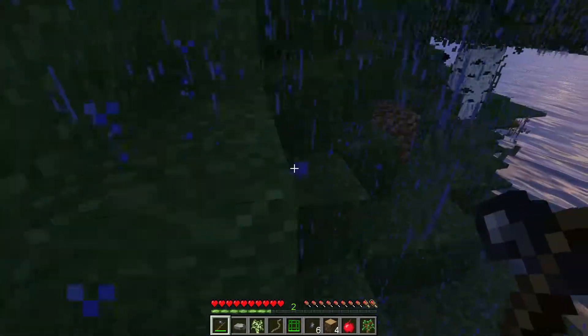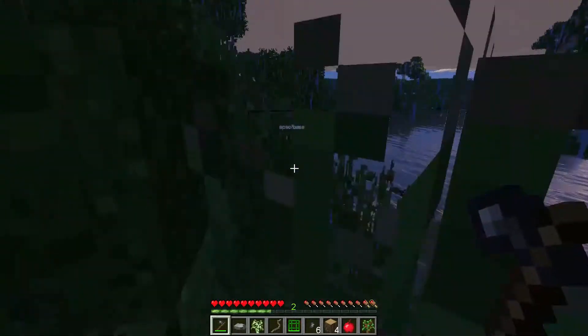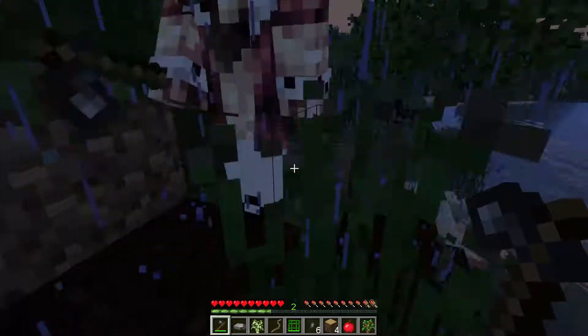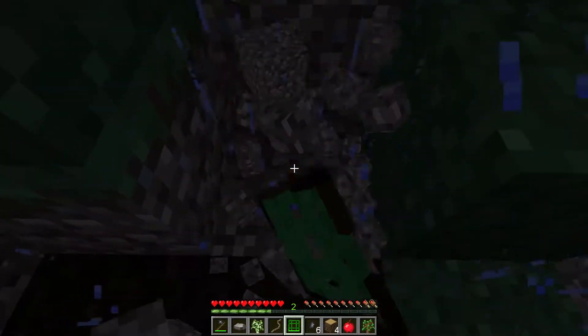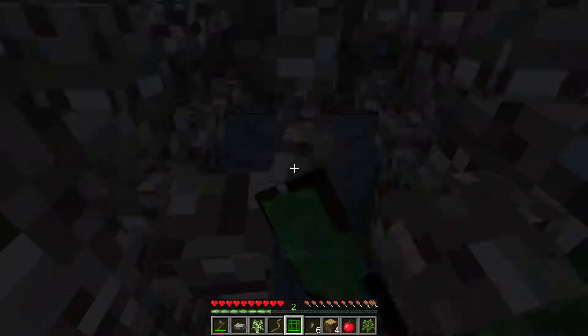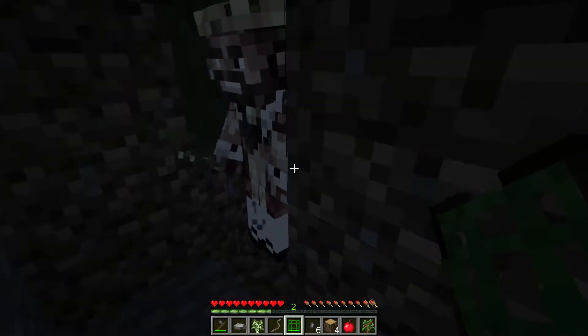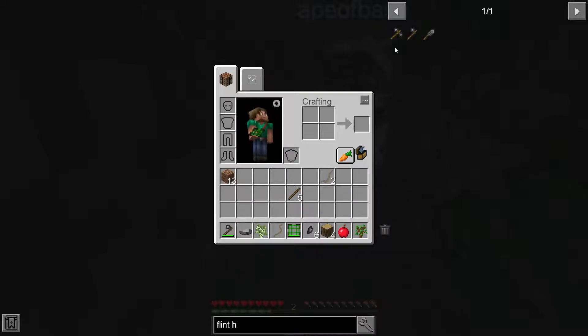We got a bunch. We're definitely going to need to find some shelter. What do you think? Probably a hole. Let's dig a hole right here — I say right here looks like as good a spot as any. Let's go down. There's stone. We might have to get close. Is there some sort of pickaxe we can make right now? We can make the flint pickaxe, but we need a crafting table.